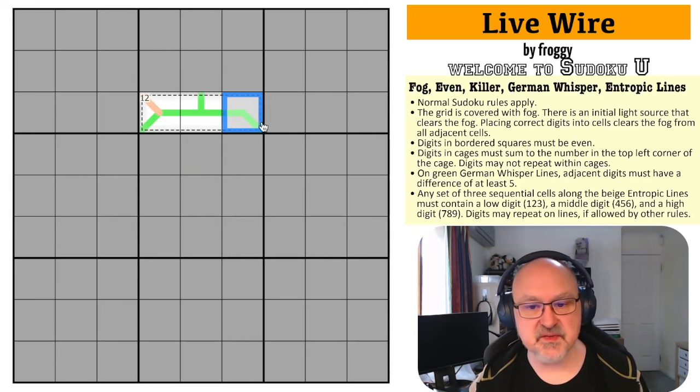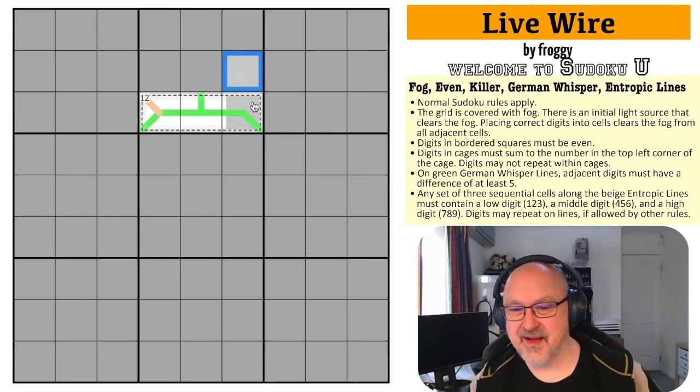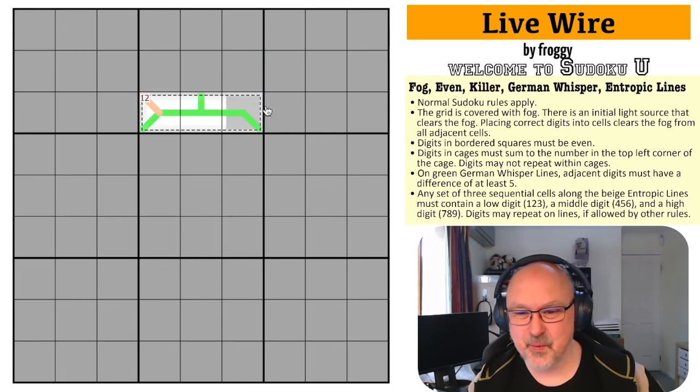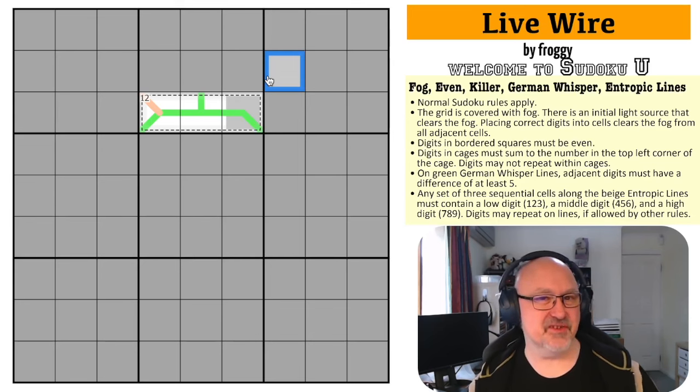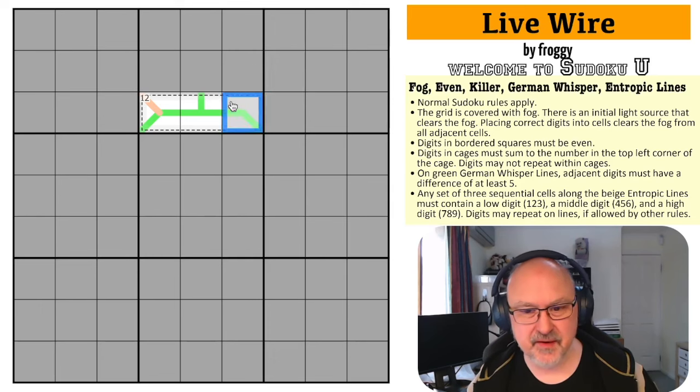Digits in squares must be even — so this square here, we can see there's a square in it, that's not fog. I couldn't reset this puzzle because then I would see the whole grid and I wouldn't be solving it. But yeah, digits in the square must be even, so this will be an even digit.